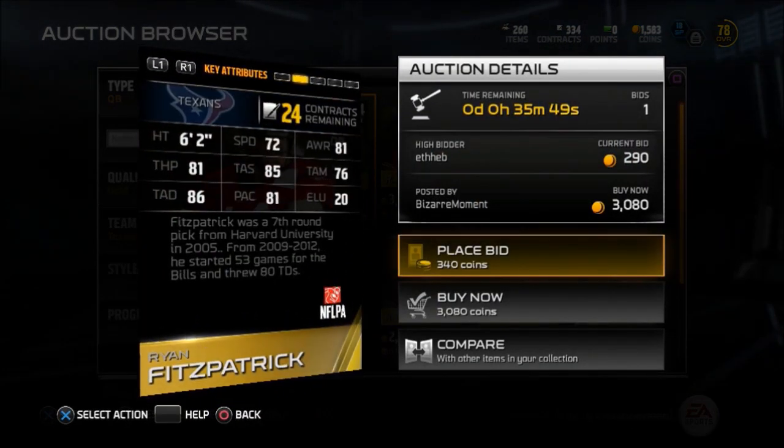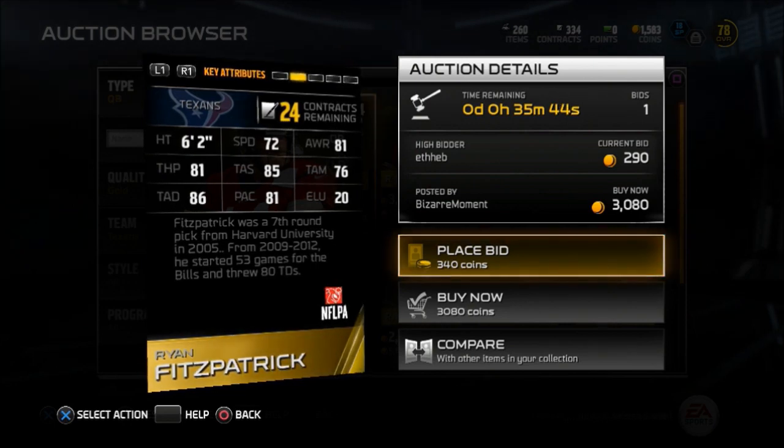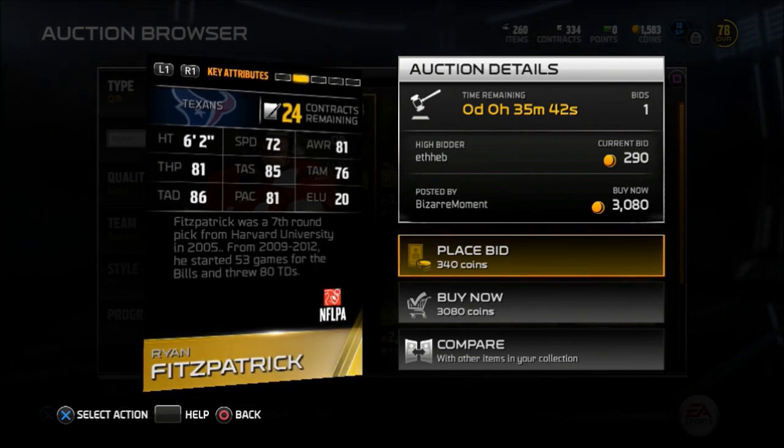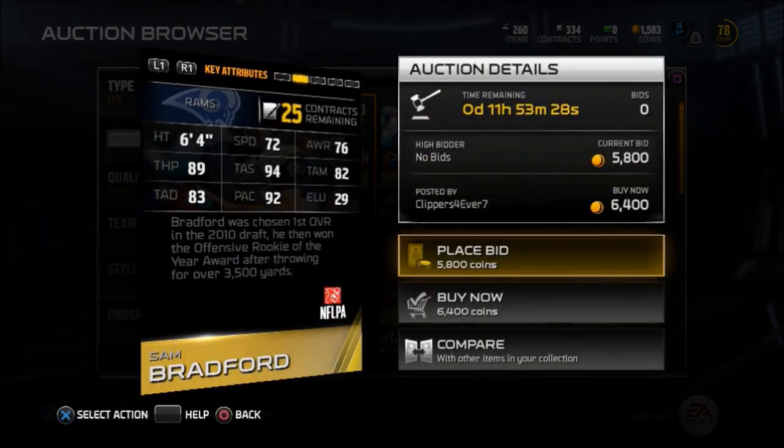Starting things out with a quarterback, Ryan Fitzpatrick from the Texans. 6'2", 81 throw power, 85 throw accuracy short, 81 play action, 86 throw accuracy deep. He goes for cheap.